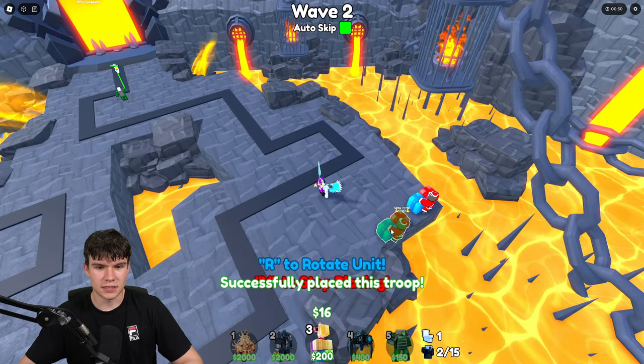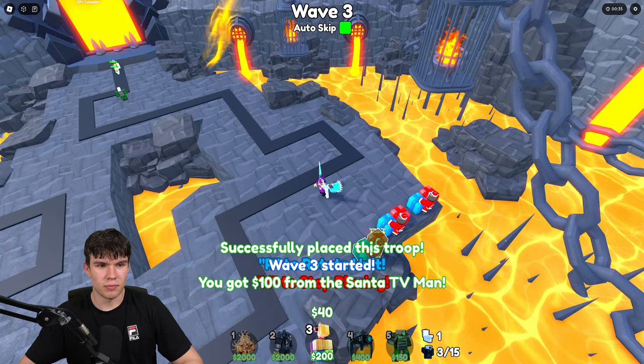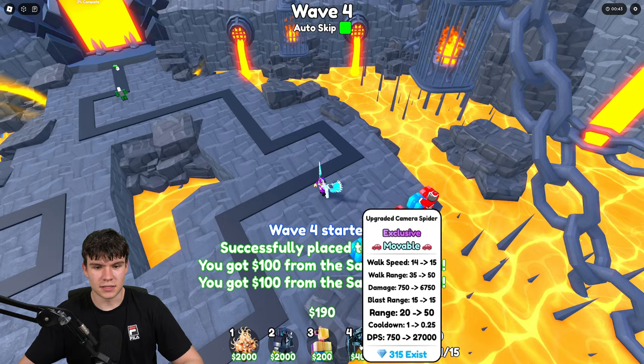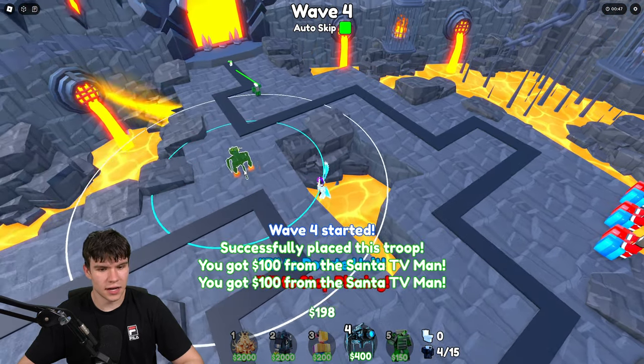There we go — we can get our first Santa TV man down. And now to wave three, let's place another one of those. Then we're going to be able to place another one down when we get over to wave number four. And then soon enough, we'll be able to place down one of these exclusive camera spiders. To be honest guys, with this it can nearly cover the whole map — it's kind of crazy.